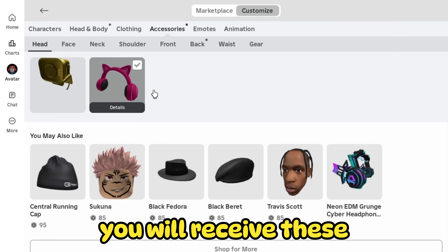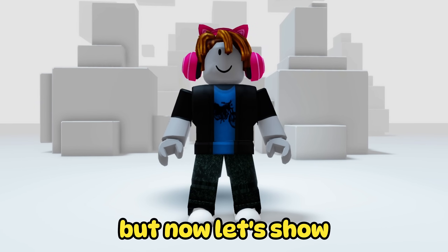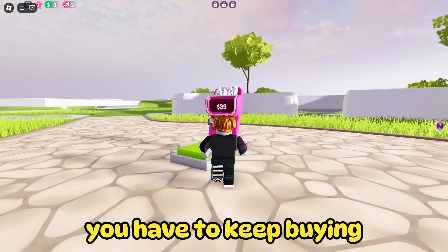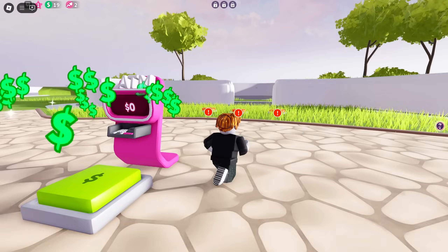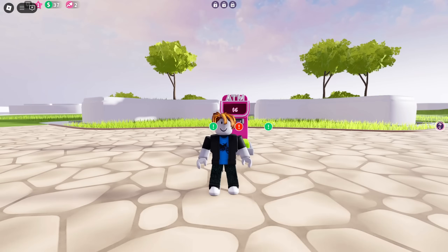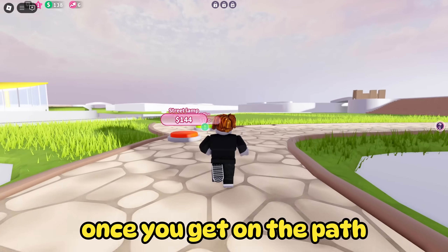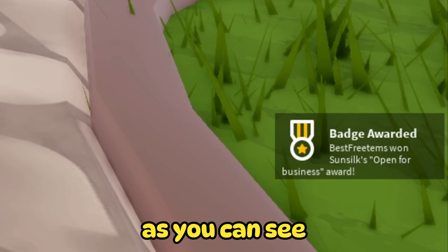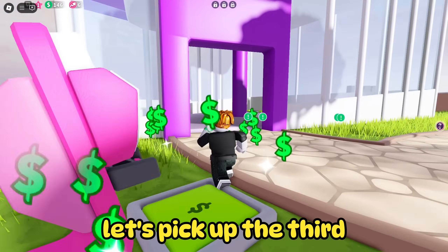As the first item, you will receive these pink headphones. The headphones look amazing. Now let's show another two free items. For the second free item, you have to keep buying objects until a path appears in front of you. Once you get on the path, your only task will be to buy office. As you can see, the next free item is ours.